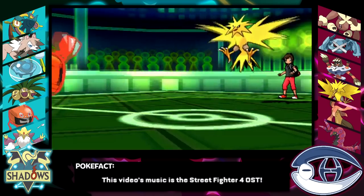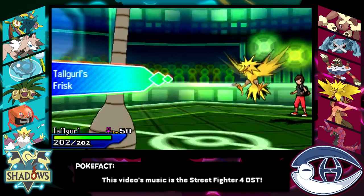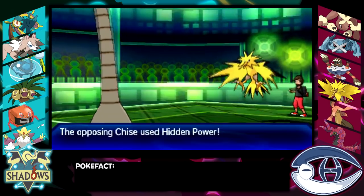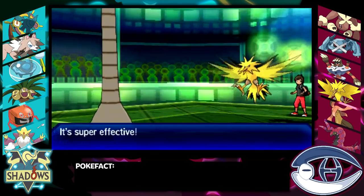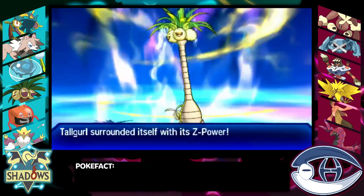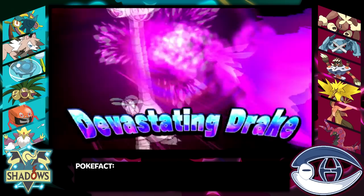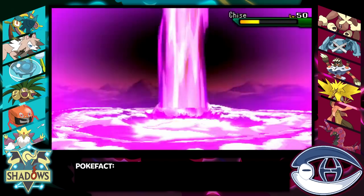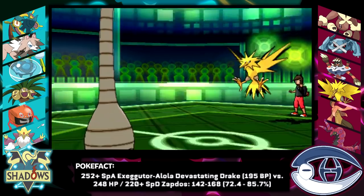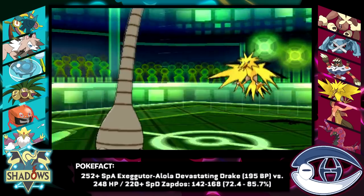He brings in his Zapdos and I went for Volt Switch. From the damage I thought, awesome — that looks like some sort of max HP build. I don't know what the investment is, but I can definitely KO from there with my Dragonium Z Draco Meteor. He goes for Hidden Power, which turns out to be Ice. But since he's so bulky I wasn't really afraid of that. We go straight for the Z Draco Meteor — based on what I expected, there was no way he was living this move, especially with the prior damage from Volt Switch. He did tell me it was 1 HP. He had like 220 investment and I think I got an absolute minimum roll on that Dragonium Z right there.